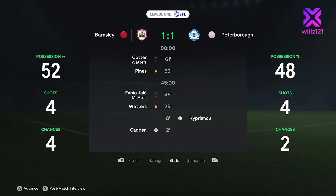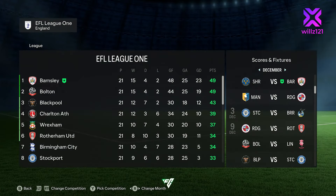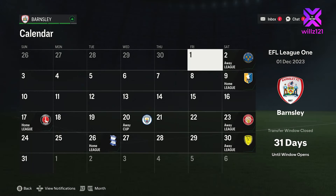McCart starts up front and we end up with a draw. Cadden with the goal after two minutes, but Cipriano manages to equalise in the eighth minute. We had four chances and scored one of them - probably should have put that to bed. Hopefully it won't cost us too much. Looking at the league table, we are back at the top! Bolton are struggling a little - tied on points with Bolton, six points clear of Blackpool in third and ten points clear of Charlton in fourth.